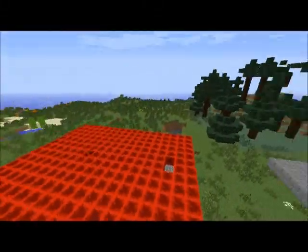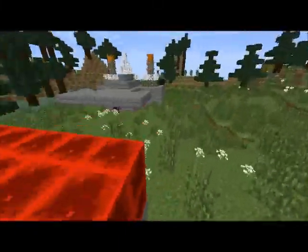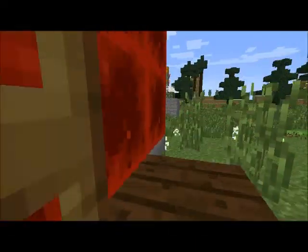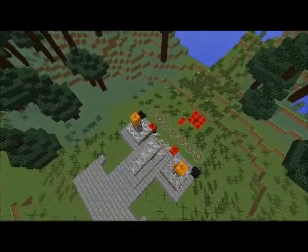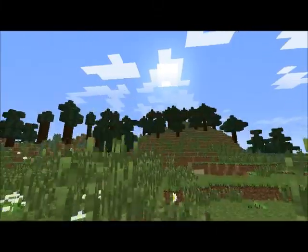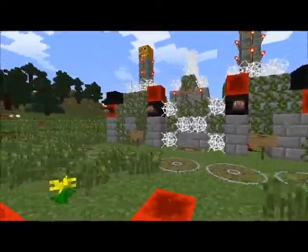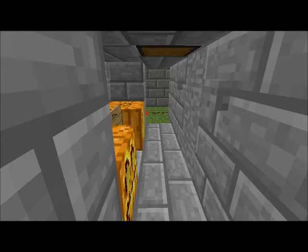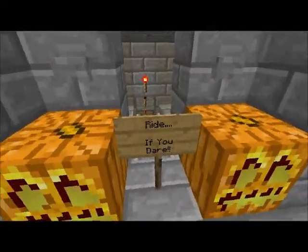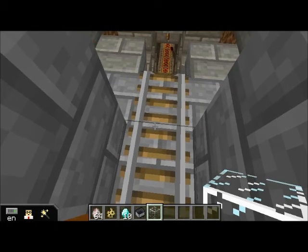Over in the distance, we see our person keeps teleporting all the way back to this little house. On the building, we have cobwebs, pumpkins, and skulls, and more. One of the signs says 'Enter.' So inside, we have a sign that says 'Ride if you dare.' But there was a chest on top of us, and in our hotbar we had a minecart.